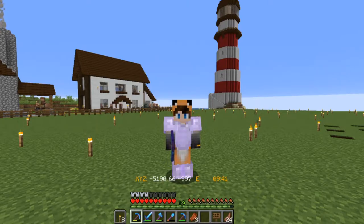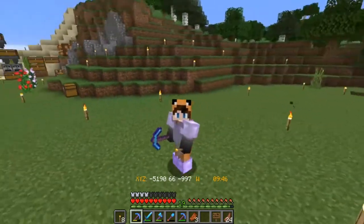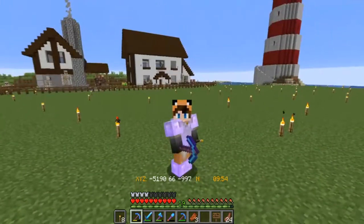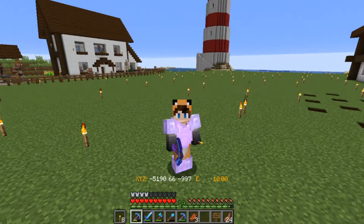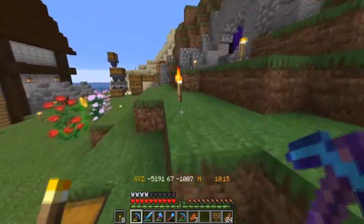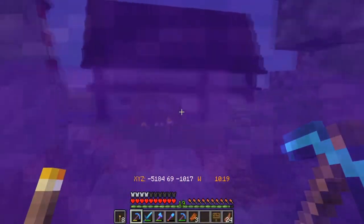Hey guys, welcome back to the OutSplair Java Minecraft server. We're on episode 6 and today we're going to be taking a look at a couple of things I've been doing between episodes, also getting a bit more work done on this place. We've got a couple of buildings that are disjointed and I want to try to get some more buildings in. But first off we're going to take a little trip into the nether, as there's a super secret project I've been working on to show you guys.